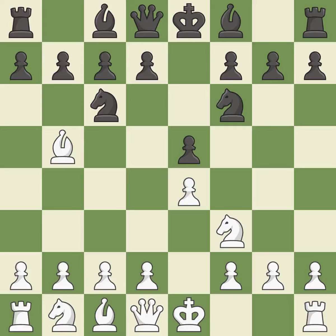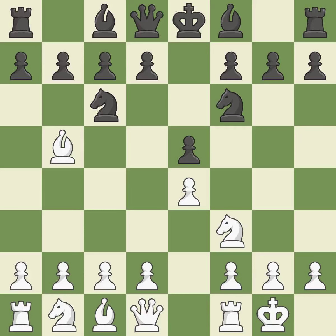Nf6 advances the knight and engages in an attack on the exposed E4 pawn. Castling gets the king out of the center and activates the rook. Nxe4 captures the E4 pawn and places the knight in the center of the board where it controls many important squares. D4 opens up the center, attacks the E5 pawn, and allows the dark-squared bishop to develop.